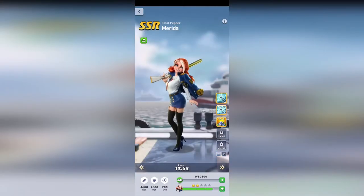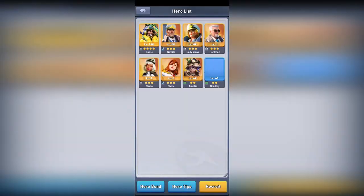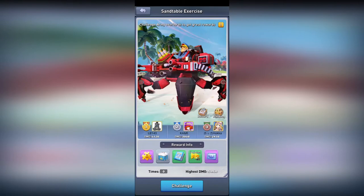For example, the first hero I will focus on is Merida. I didn't mention her in the last video, but if you want to hit the sand table in the military exercise, everyone uses her. You will get really good results but it will be really random — one time I hit 7B damage and one time I hit 54.6B damage. It's so random, but it's your best shot at ranking high in the sand table. I wouldn't suggest using this hero in PvP, but it's good for the sand table.